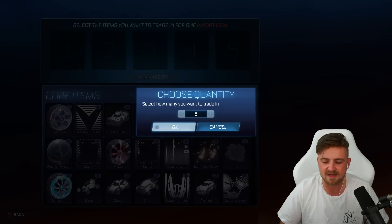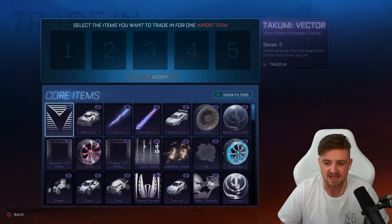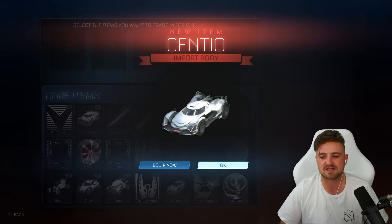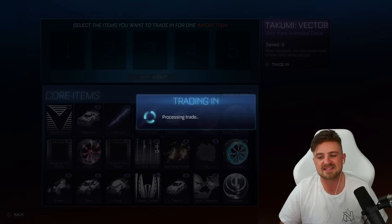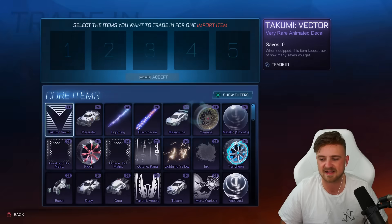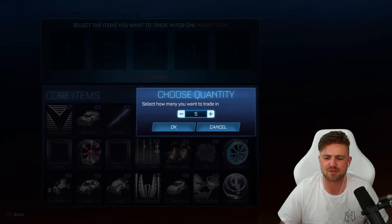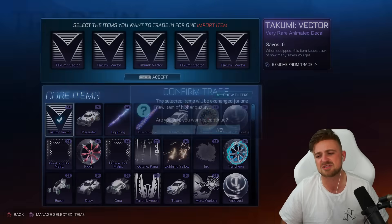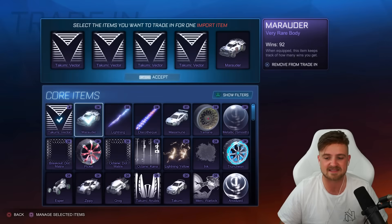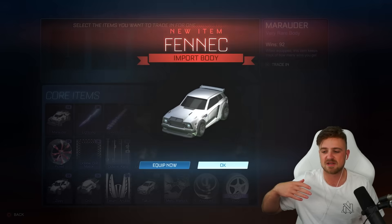Lime and saffron — if you showed me a lime octane and a saffron octane next to each other right now, I'd really struggle to tell the difference, especially quickly. I'm very grateful that Rocket League put the colours up because if anyone ever doubted I was colourblind, it wouldn't be long until I did a trade-up video or a crate opening and I would prove them wrong. Otherwise I'd completely butcher a colour, not correct it in the edit, and just roll with it. There's a Fennec, there's a Dub.